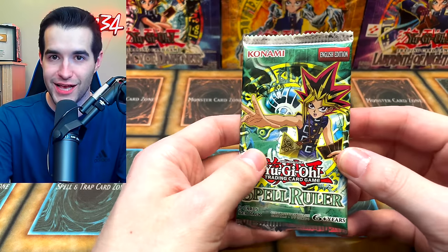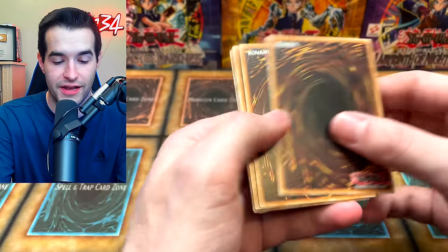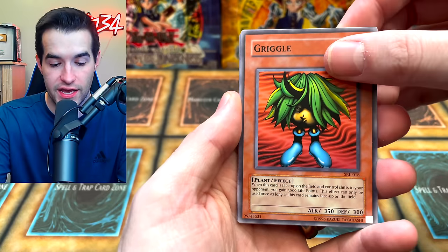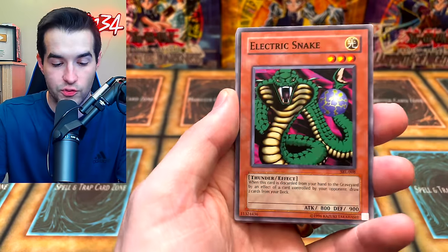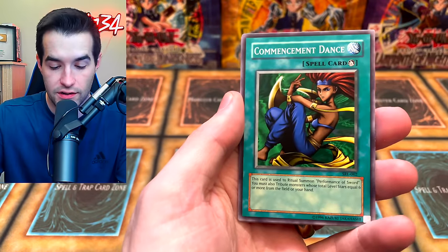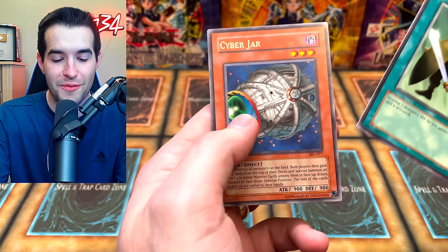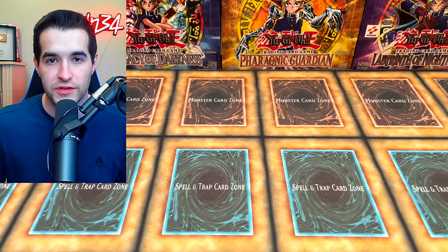Now we open another pack — last pack, unless we pull a foil. On this one, all it takes is a Super Rare because they're not guaranteed. I think you guys hit that like button for luck — it seemed to work, try it again if you did not. We have the Griggle, Luminous Spark, Chorus of Sanctuary, Electric Snock, Rising Air Current, Commencement Dance, Red Archery Girl, Reliable Guardian, and Cyber Jar — that's a pretty cool card. Pretty strong ending — we had a couple foils to keep us going.